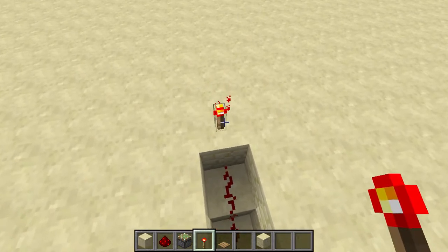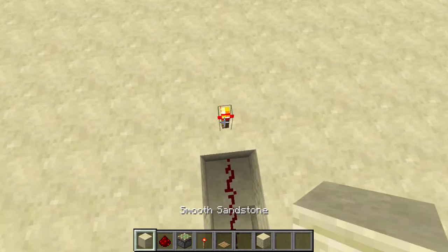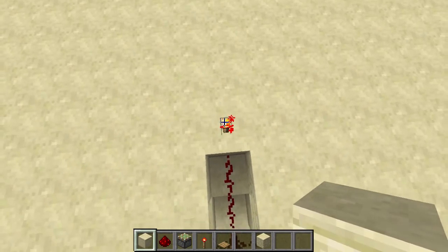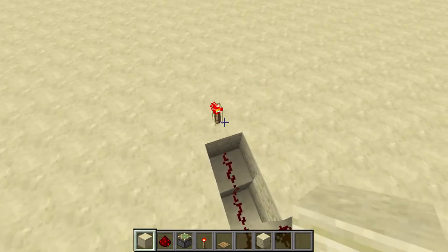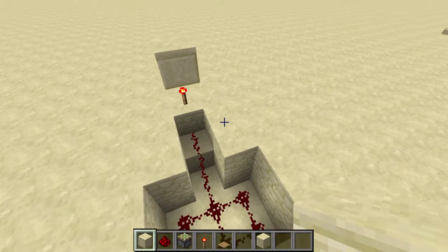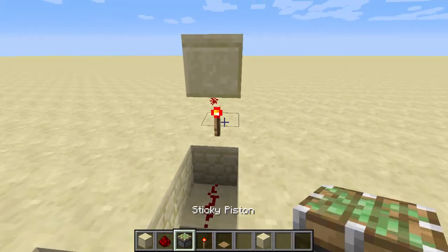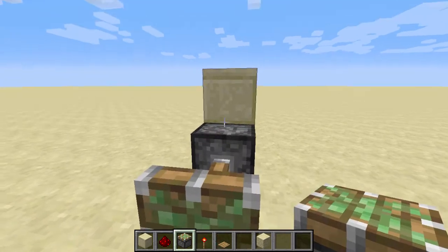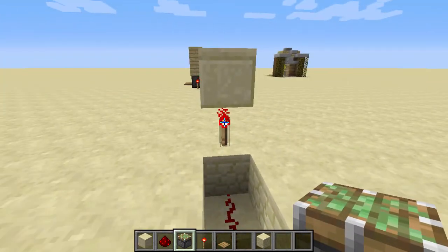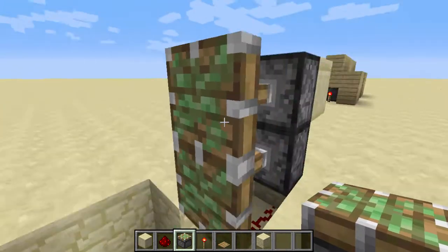Now you want to take your blocks of your choice and place them right on the redstone torch. Now you want to take your sticky pistons and place them right in front of the redstone torch and the block.